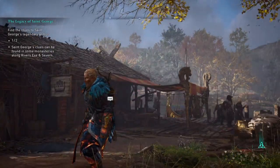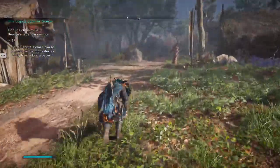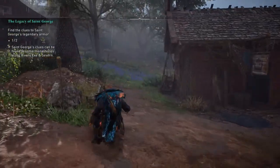Hello everybody, and welcome back to our Assassin's Creed Valhalla playthrough. This is episode number 633. Last time, we sacked the Escan Seaster Monastery and found a clue to St. George's Legendary Armor.